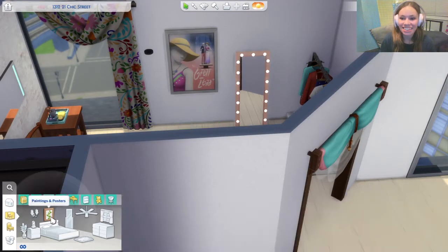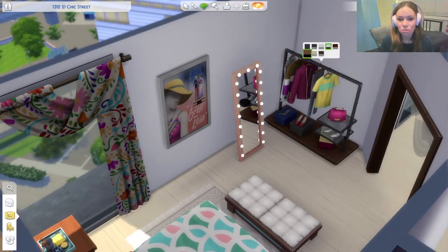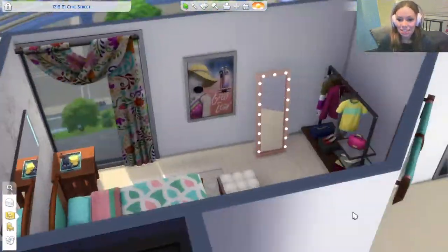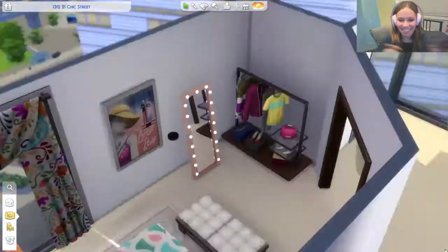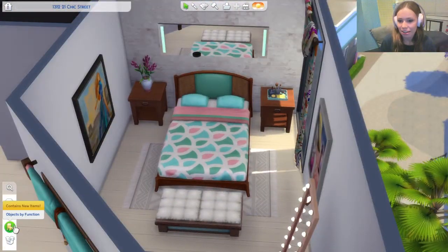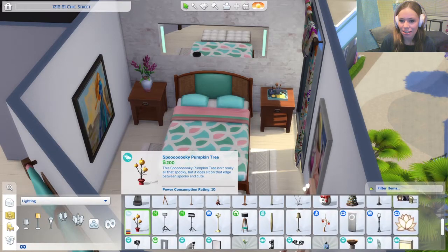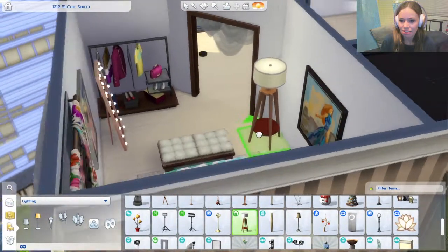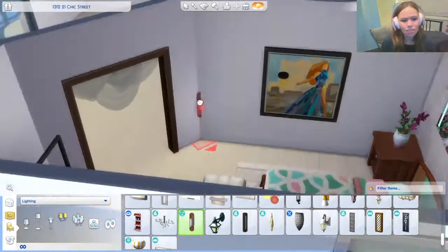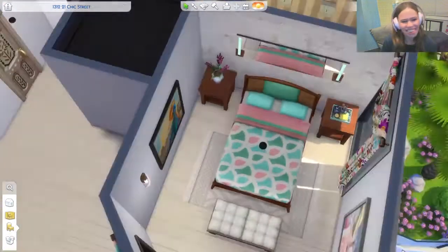The wardrobe style I went with — a rack of clothes rather than an actual closet — is kind of based off of my own closet style, so in that sense the room reminds me of mine a little. Though honestly, other than that there aren't really any similarities, so I don't know why I brought that up.